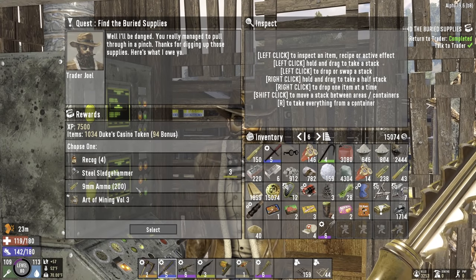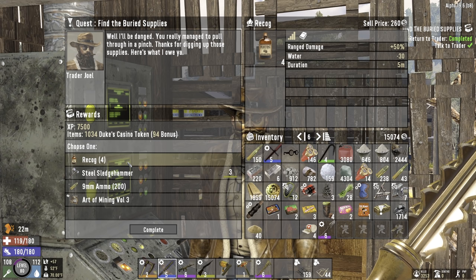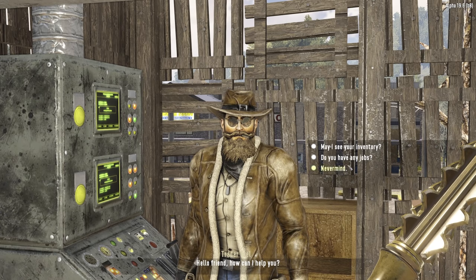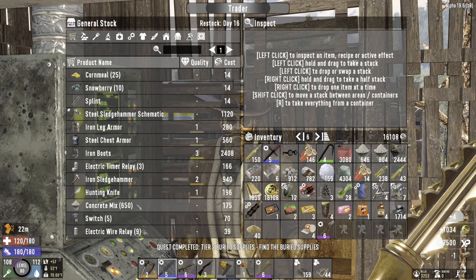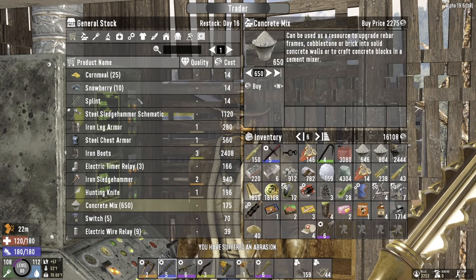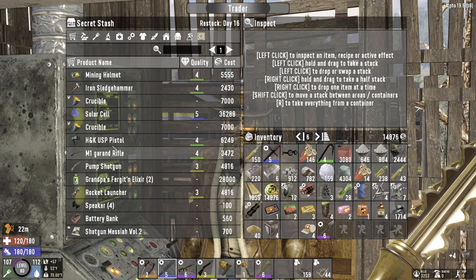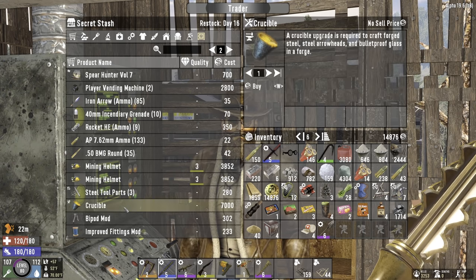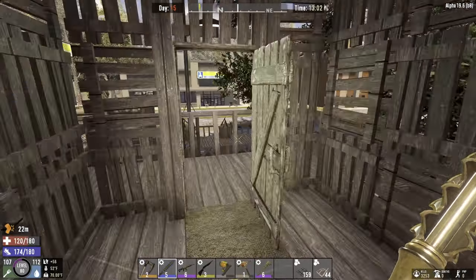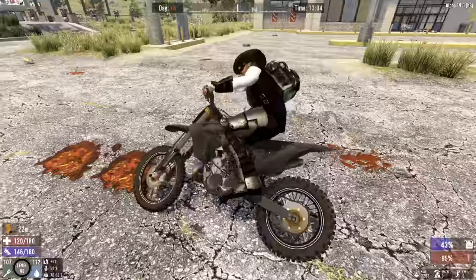All right Joel, what do you got for me this time? Some more 9 mil. Ooh, four recog — I don't think I can pass that up. This is the last day before the trader restock, so just make sure there's nothing we absolutely need. Nothing terribly important — I will take those dart traps real quickly. Probably an extra crucible would not be the end of the world, but I can craft those. I want to get another iron forge going so we can make steel a little bit more quickly.